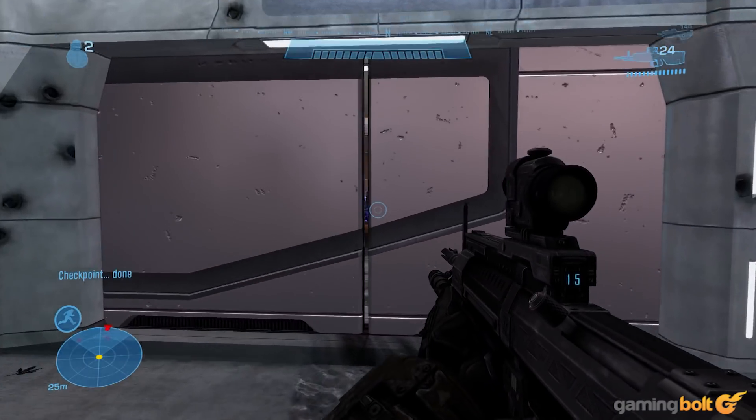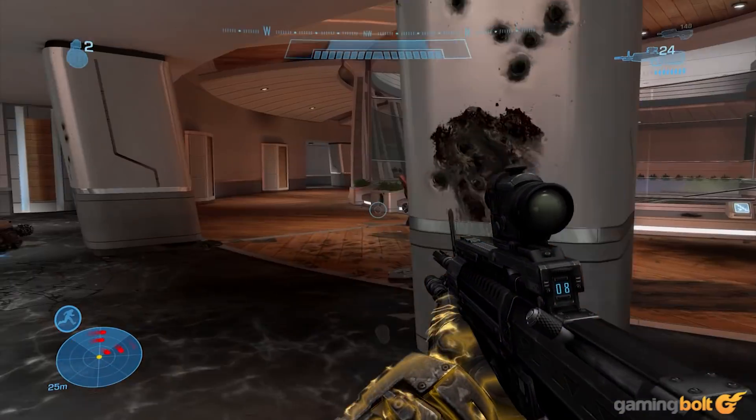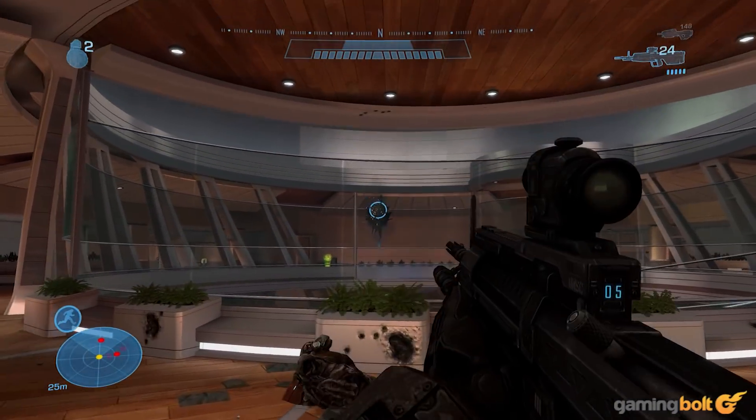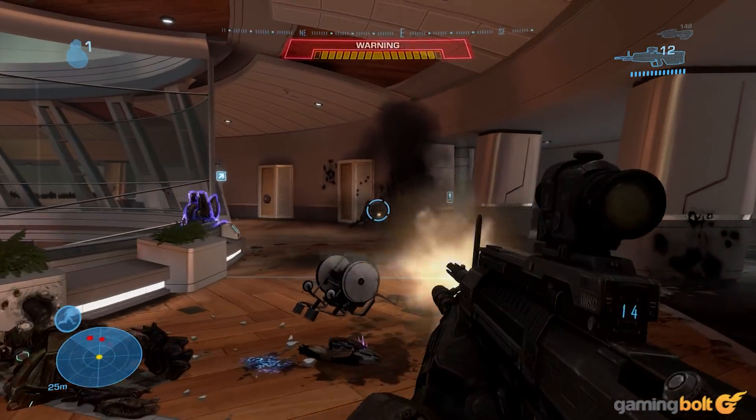The encounters are also random, and you even receive two random support objectives, from helping Buck to assisting soldiers in eliminating Covenant squads. There's a lot to see in this level, and its replay value is a testament to Bungie's design.